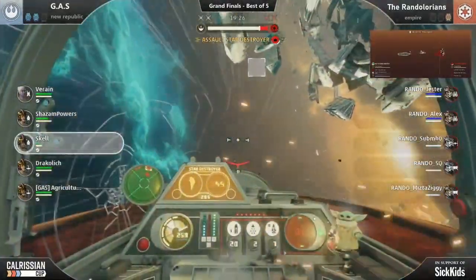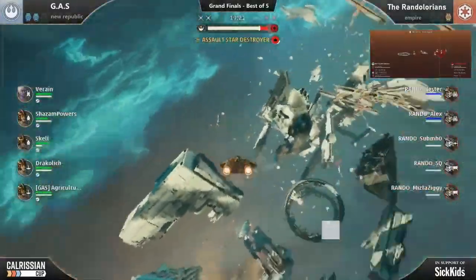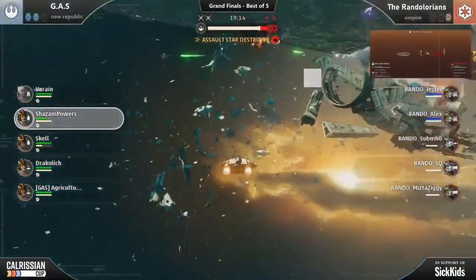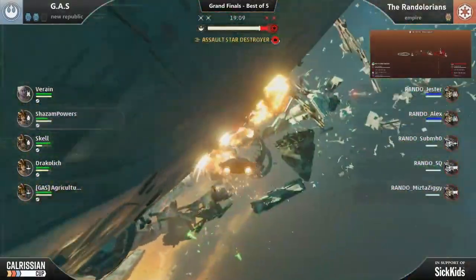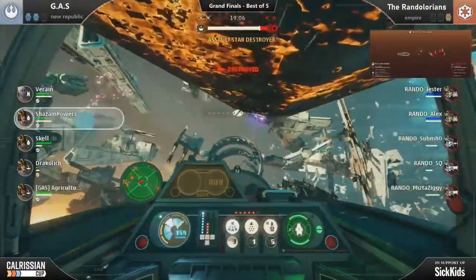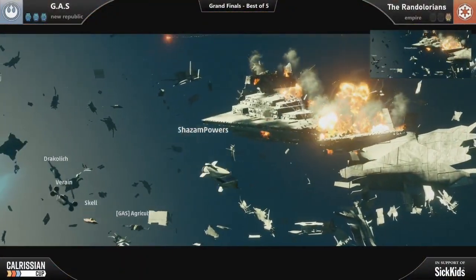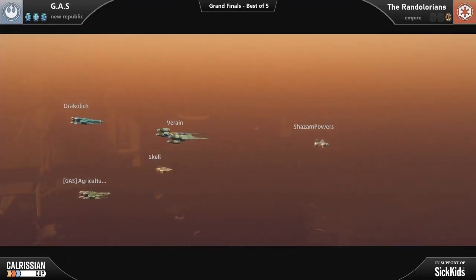It was awesome to watch this entire competition go down, and pleasantly surprising to see the formation of these ion laser and concussion missile strategies. But it came as no shock to see that every single one of these pro players was abusing the dead drifting mechanic. Now if you don't know what dead drifting is and you want to know how to do it, go ahead and click the video on your screen right now — it'll explain to you exactly how to take advantage of dead drifting and what it will do to take your Star Wars Squadrons gameplay to the next level.